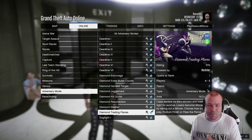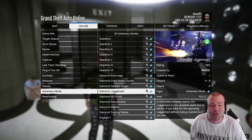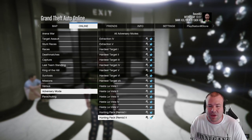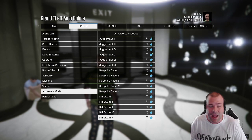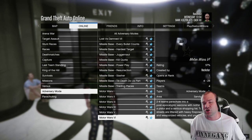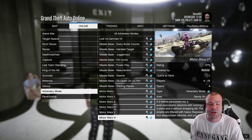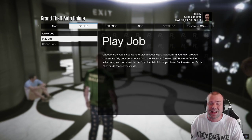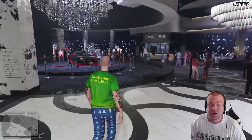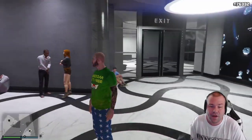We also have a bunch of adversary modes that are double money, double RP, and double XP. Run through the list and you'll see we've got Missile Base, Diamond Adversary, Bunker Series, and Gerald Missions - all double money and double RP. Make sure you cash in on these missions because they go fast and they're pretty easy to do. The main grind of the week is crates - you do not want to miss crates. If you don't have enough money to buy a crate business, use the Lucky Wheel or the free thousand dollars from the casino and try your luck.